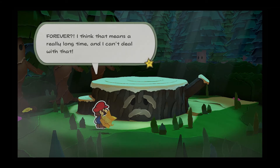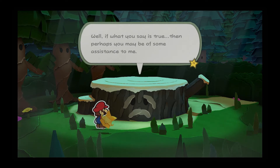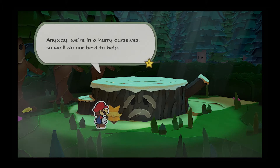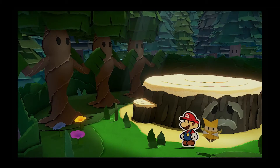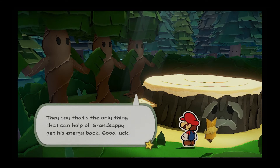Well, that's unfortunate. I think that means a really long time and I can't deal with that. Mr. Grand Sappy, we're not with those flat paper people who did this to you. Actually, I'm not even flat paper — I'm origami. Oh, origami you say? My eyes aren't what they used to be. Well, if what you said is true, perhaps you may be of some assistance to me. If you can find a way to restore my energy, I may just let you leave this place. That's wonderfully generous. I only wish we knew how to restore your energy. Anyway, we're in a hurry ourselves, so we'll do our best to help. The fog disappears. Now you can be on your merry way along the mountain — you've got to find something called the Soul Seed. That's the only thing that can help old Grand Sappy get his energy back. Good luck.